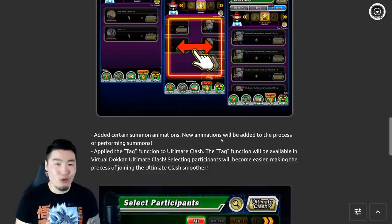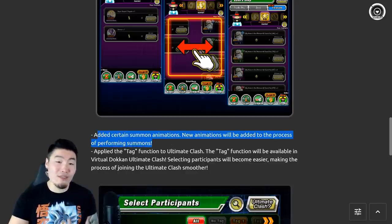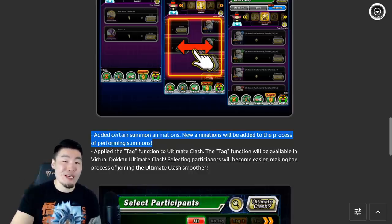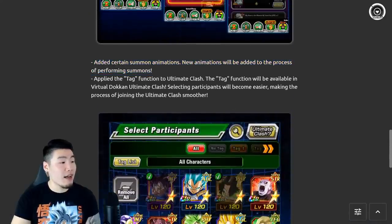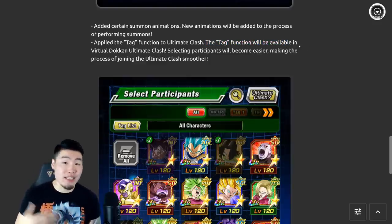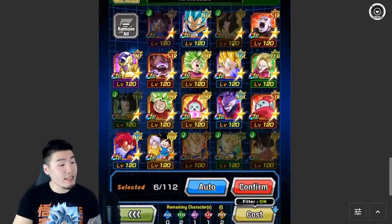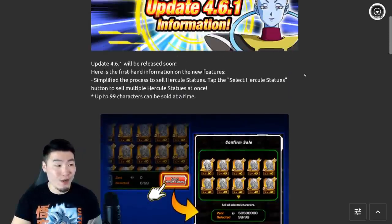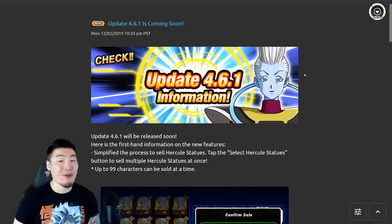The funny thing is this is objectively the most hype part of the update, but it's really easy to miss because they don't include any pictures with it - it's just a tiny little line in the news. The last thing is adding the tag function to Ultimate Clash, so you can use it to better organize your characters and teams for different boss fights. Those are all the new features coming with update 4.6.1 on global, but now let's focus on the brand new animations.